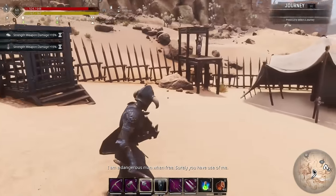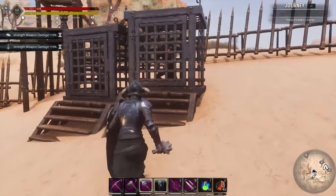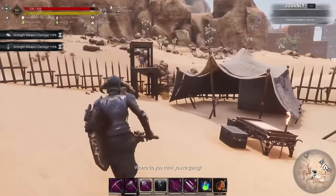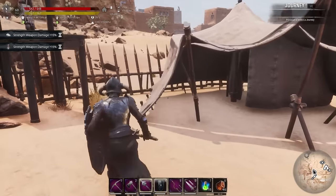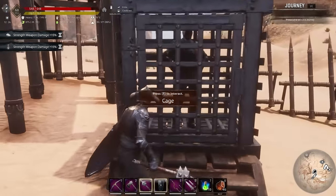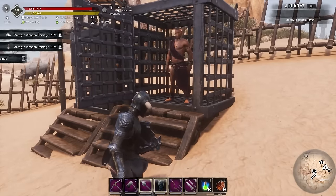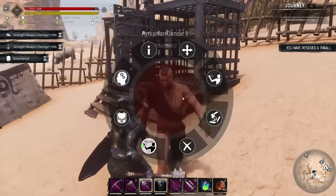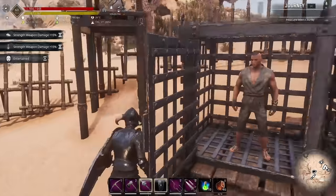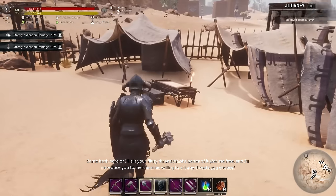Let's have a better look in the cages - there are three cages again. There's another Iskar the Sellsword, a dancer, and what looks like a fighter. Unfortunately the one we wanted - the barkeep - isn't here this time. The dancer can go, and the archer can go too.